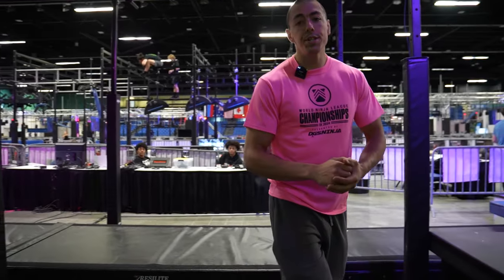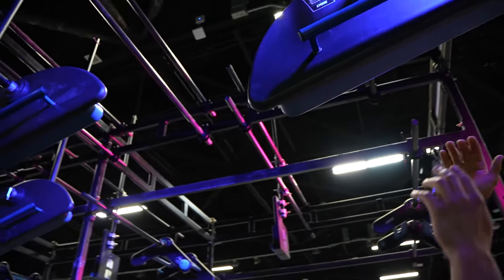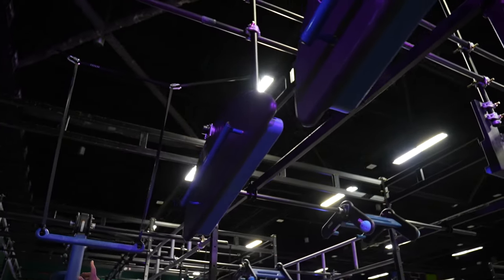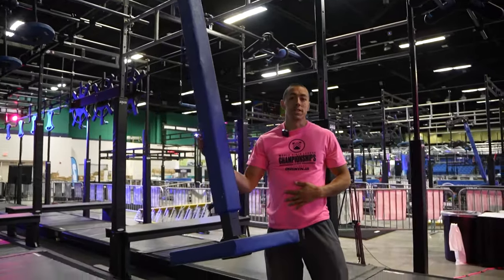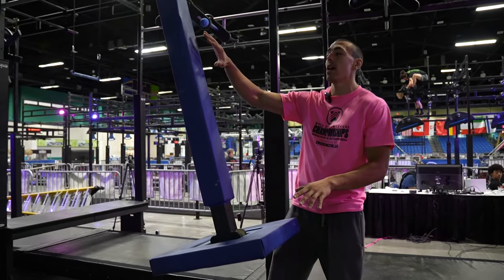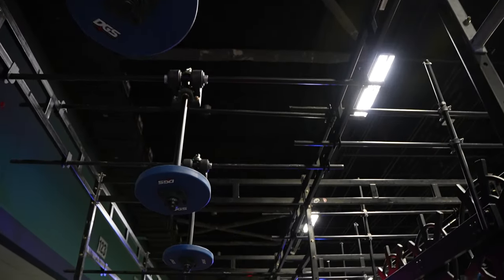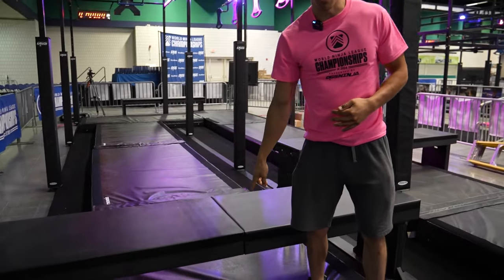Obstacle two is the orange slices. This will be a hands only obstacle. You have a cliff on one side, a bar on the other side. You have four orange slices that you can traverse along the blue, as well as a trapeze bar here. Your touch point when you clear this obstacle will be the tic-toc, which will be obstacle three. Hands and feet are allowed on the tic-toc. You then have three spinning discs that swing — that will be hands only — landing on this platform here to then clear obstacle three.